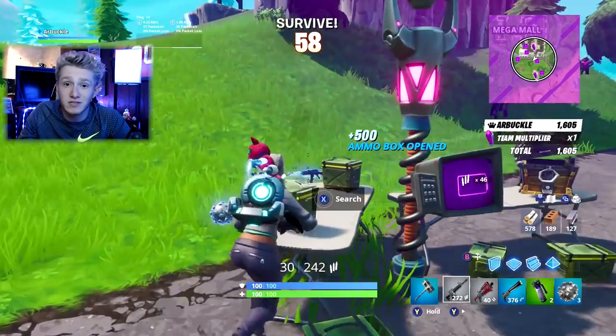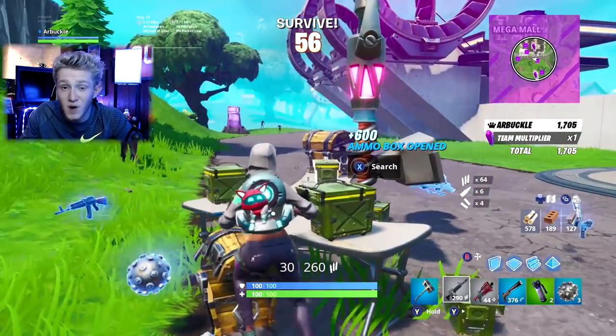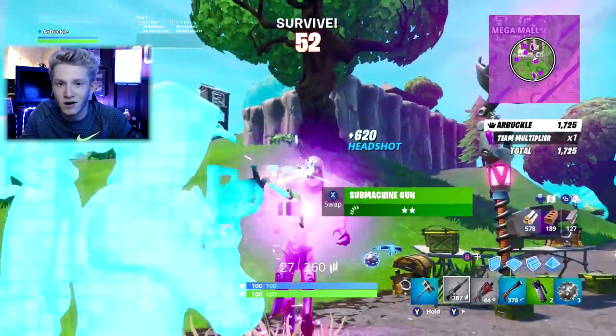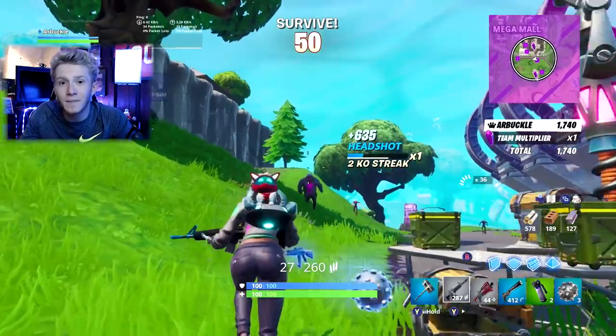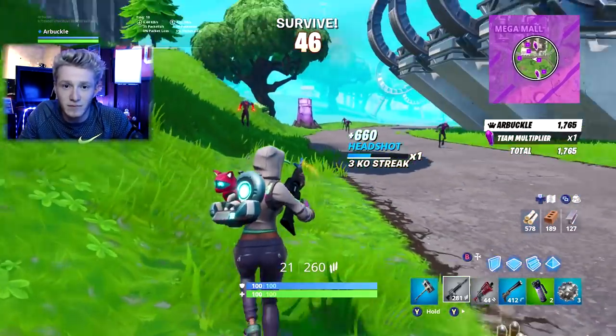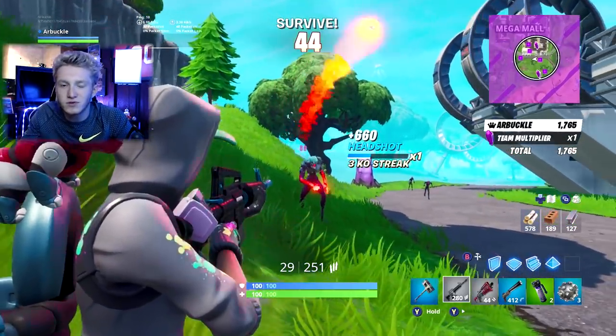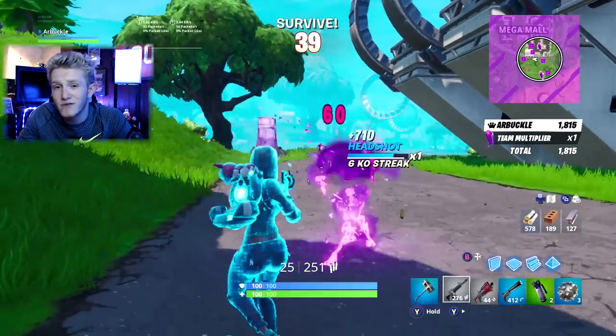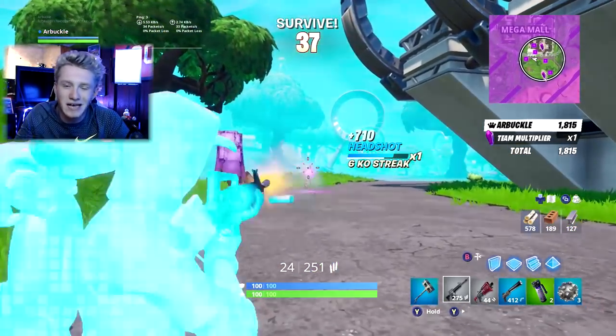I would recommend building on the edge of the storm so you don't have to worry about zombies coming up behind you. They're not going to spawn in the storm at the beginning — they will as the storm starts to move in later rounds — but at the very beginning they'll spawn mainly inside the circle. So position yourself in a corner or on top of a building, get them all coming in one direction. Very, very easy — first round is the best time to get these headshots.